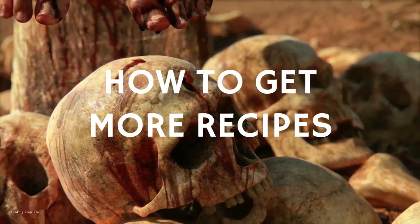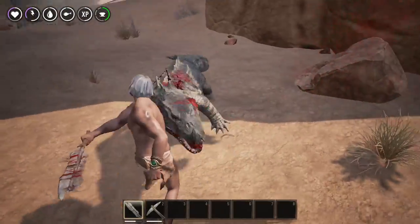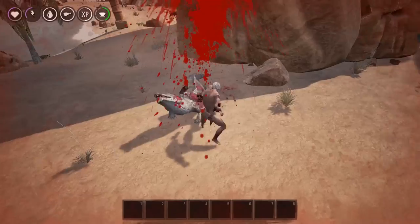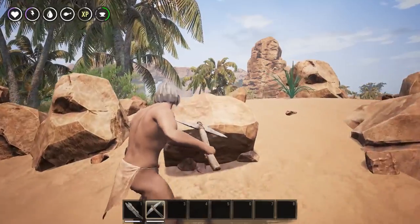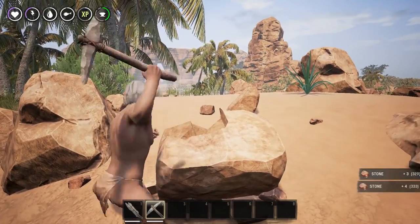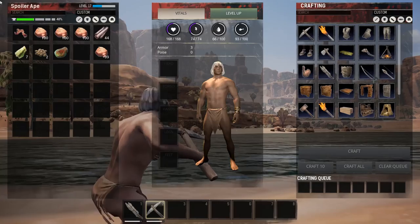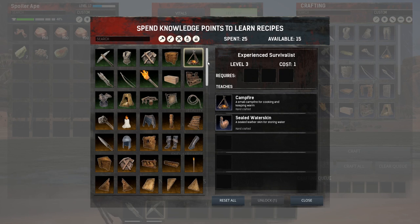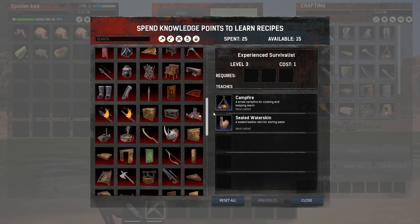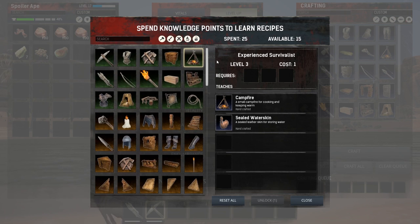How to get more recipes. Like Ark, you gain XP by killing, mining, and just existing. Every time you reach a new level, you get points to unlock new recipes. So if you see something in this video that you can't craft, you just need to keep on playing until you can. When you do have points to spend, go to the recipes screen. Everything in green is a recipe you already know, everything in red is too advanced right now, and anything in yellow is fair game to learn. This character has already learnt a lot, so there's a lot of green and yellow.